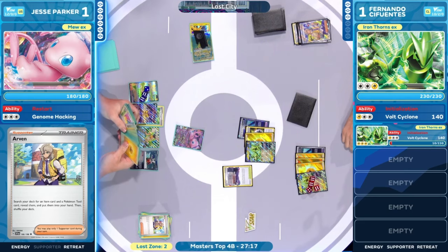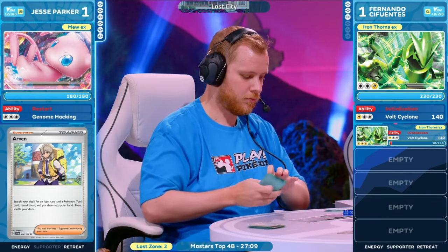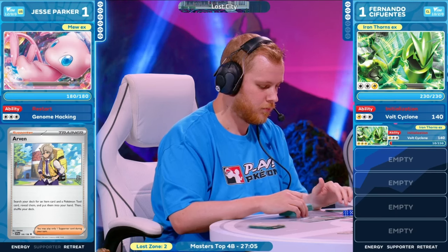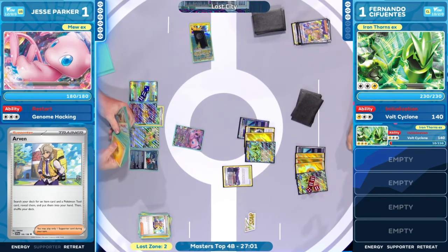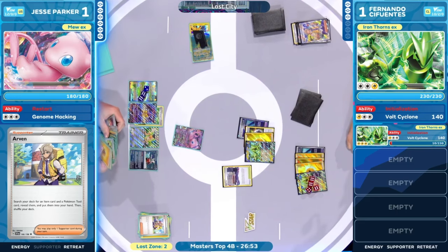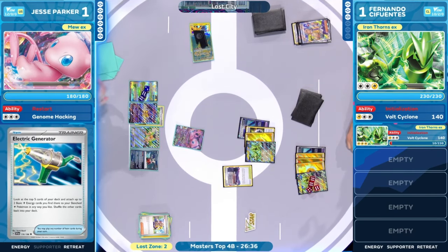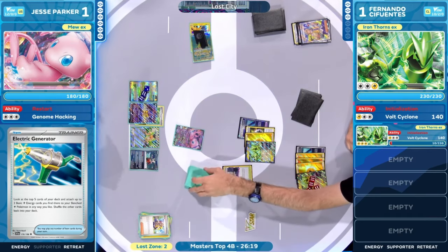Fernando Cifuentes advancing even further in this match — only three prize cards left to take. Jesse Parker is up against the wall quite literally with these Iron Thorns EX. There's at least a heavily damaged one on the bench, but there's still play into that as well for Fernando's future turns. What are we working with? We have the Arvin — going to get us some resources for Jesse Parker. It looked like there was energy for Motivate in combination with Boss's Orders to take a knockout, but Arvin was chosen as the supporter of the choice.